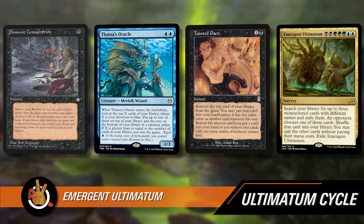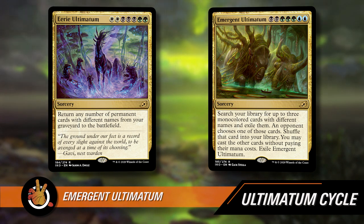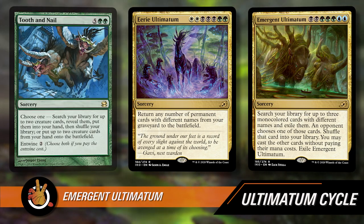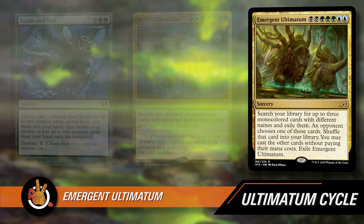Emergent Ultimatum, even more so than Eerie Ultimatum, if it resolves and you build your deck around it, it will win you the game. It's kind of like Tooth and Nail, but not just for creatures — it tutors you two things. The fact that you can grab tutors with it, and they just need to be mono-colored cards, makes it incredibly powerful. There's no way in most combinations that the player isn't 95% likely to win.